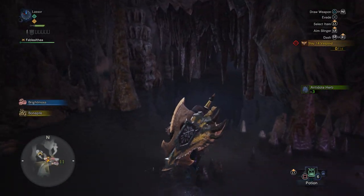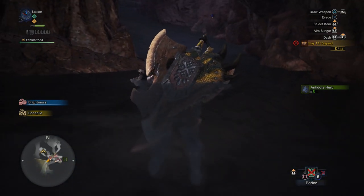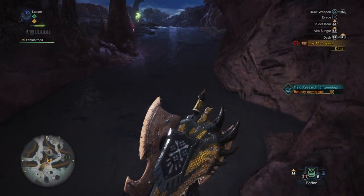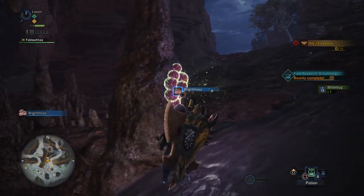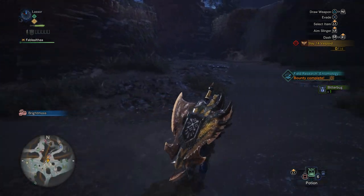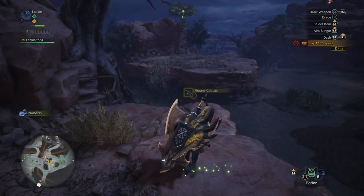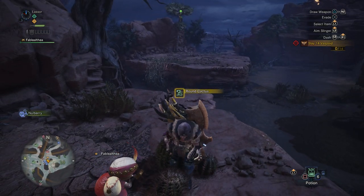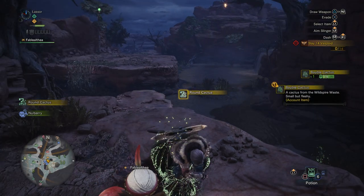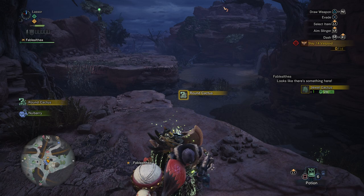There are some Vespoids this way, I believe. Oh hey, there's a bone pile. We need some Slinger ammo if I can find some. I just finished some field research. Bright moss — that's not what I'm looking for; I need stones or something like that. Oh, there's something over here. I think I know what that is — I found a round cactus, a cactus from the Wild Spire Waste. Small, but fleshy. Worth research.